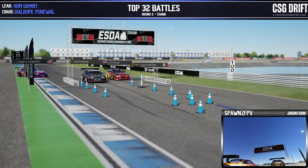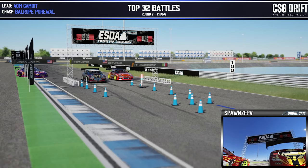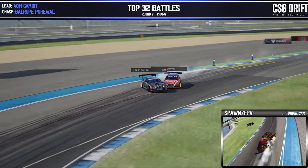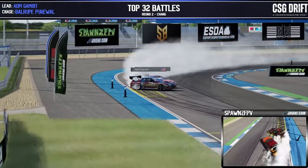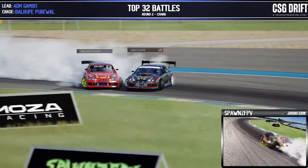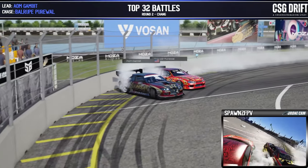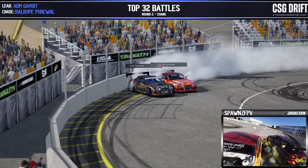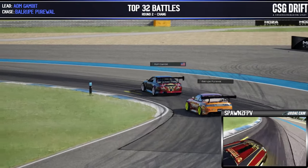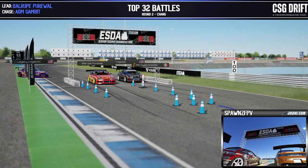AOM Gambit versus Bellroot Pure Wall — battling for that top podium finish. AOM hitting it right off the bat, Pure Wall getting right on his door off the line. Going around those three zones, the fourth zone, into the second inner clip — Gambit throwing some angle, Pure Wall with a little correction, pushing around and into the d-cell and onto the wall. May have had a little bit of a late d-cell there by Bellroot, but across the line they go. Pure Wall in the lead position, Bellroot in the lead position.